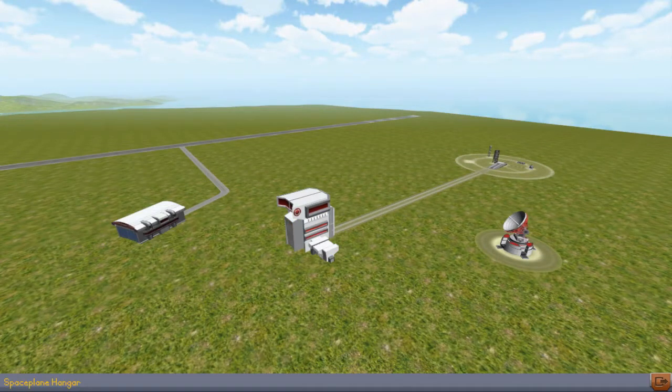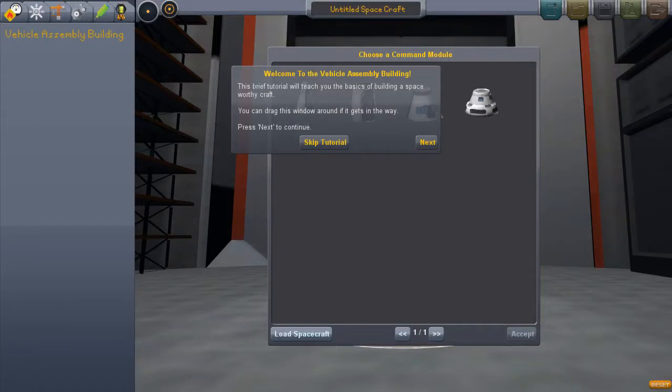Let's go to the space plane hangar — vehicle tracking — okay. I think we need to build us a ship. And look at that, we have a tutorial. That's very nice because I have no idea what I'm doing.